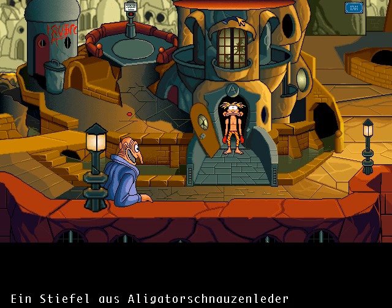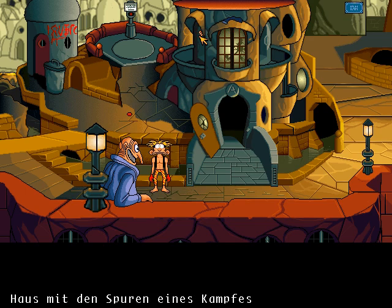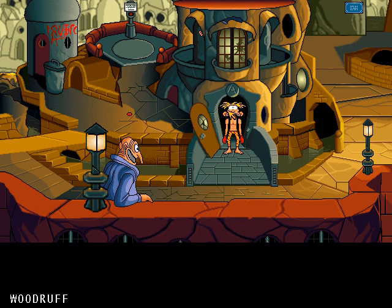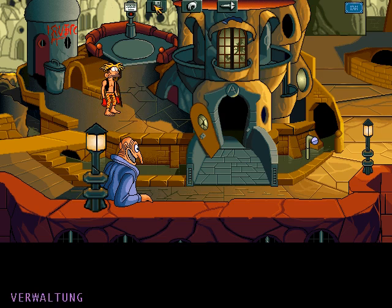There's a boot that we can't reach at the moment. It says 'house with signs of a fight.' We just entered it. There are no clues, so we have to find out what happened to the professor and what the schnivel is. There's a button — maybe it will give us a clue. Oh, poor Woodrow. Apparently it's part of our teddy bear.